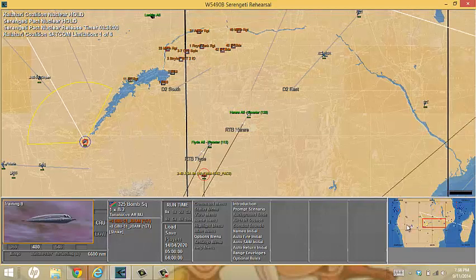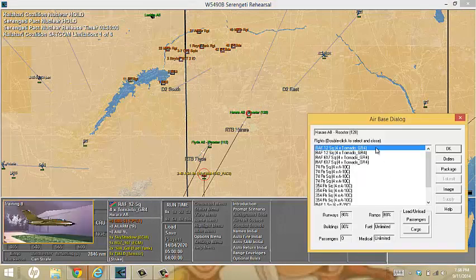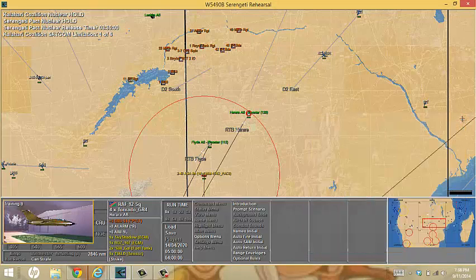I also want to show you: if I do a double left click on a base, you can now see all the flights that are available within that airbase at my command. If this wasn't at my command, I couldn't do that.